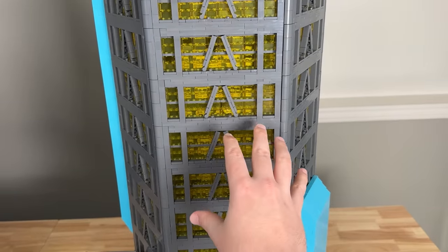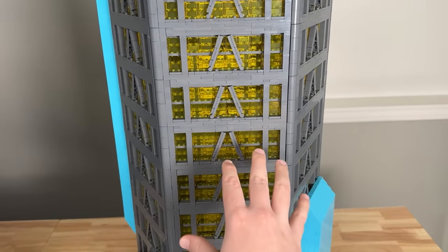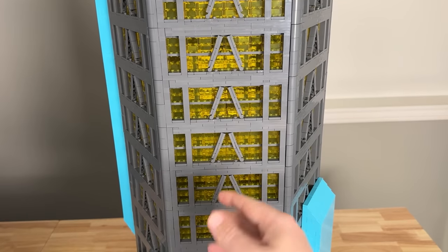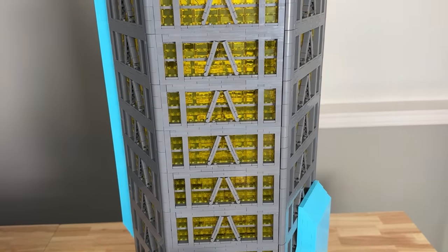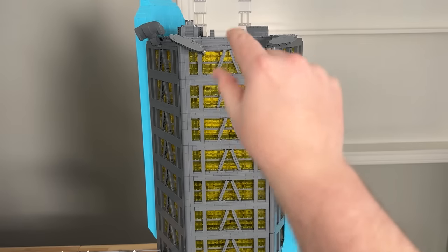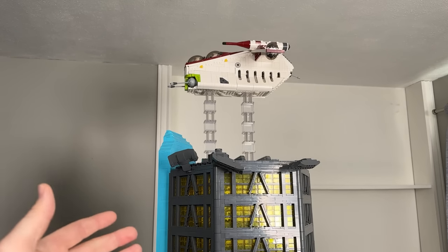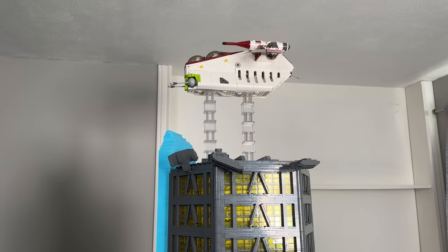If you look through these transparent bricks, you can see that these buildings are actually hollow with no individual floors at each level. Because of that, there's no center support running through the building, so the roofs had to be built quite thick to support their own weight. You can also see some spotlights mounted on top of the buildings, which we'll touch on when we get to lighting.